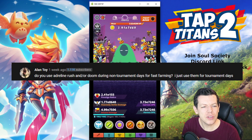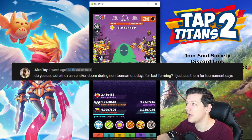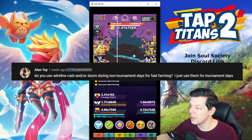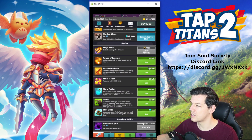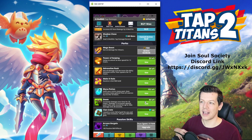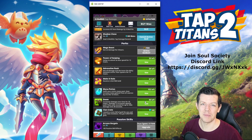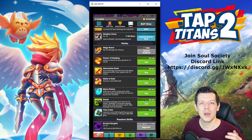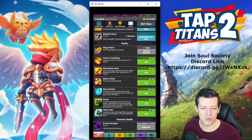Alan Toy asks: do you use Adrenaline Rush and/or Doom during non-tournament days, or just for tournament? I tend to use all my perks during tournament out of habit. When you get to late game you start stockpiling a lot of perks — I've got 35 manners, 28, 67, 155, and 90 Dooms. Late-game players often only activate perks when pushing, which is normally during tournament.